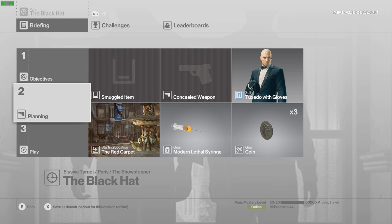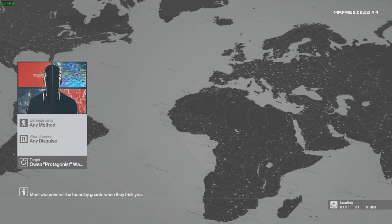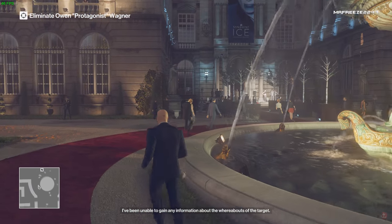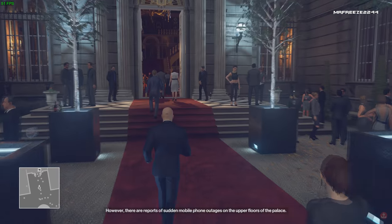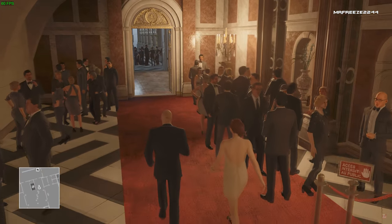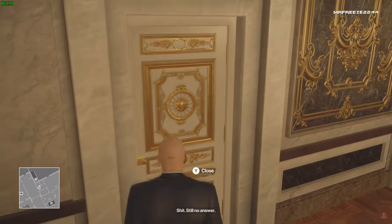Yo, what's up, Freeze Army, and welcome to the Elusive Reactivated Elusive Target number 9, the Black Hat. Mine is Mr. Freeze 2244. So these are the items you're going to need: your modern lethal syringe, your coin, and any suit you want. We're going to start from the main entrance, just for the sake of people that haven't got all the mastery unlocked. All the equipment I'll bring is just part of your default loadout, so you shouldn't have any problems. This is the first video I'm putting out in 1440p, so hopefully the quality is good — give me some feedback on the quality as well.